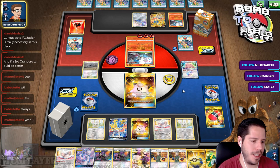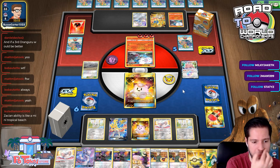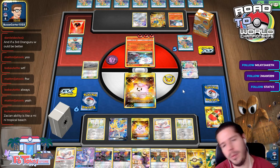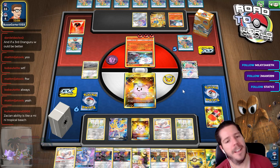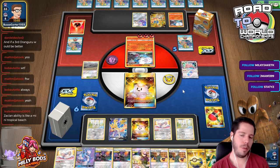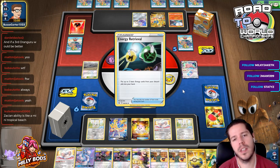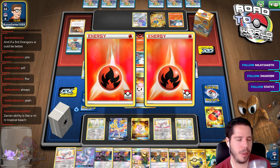Wyndon Stadium abilities are like a mini Tropical Beach. In a way it is - it's a mini Tropical Beach, and in some situations it's actually better than Tropical Beach. If your hand doesn't get disrupted too often, then it's better than Tropical Beach.